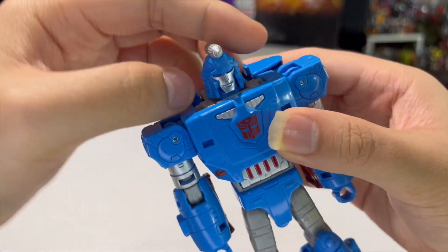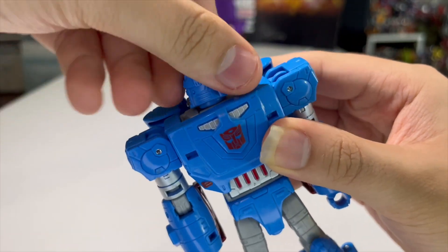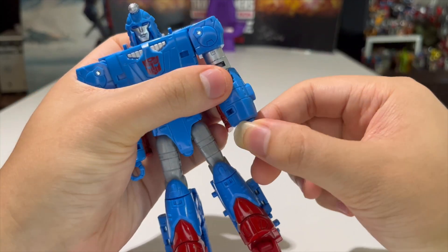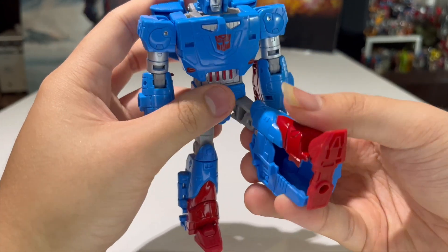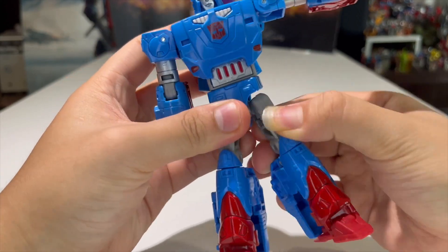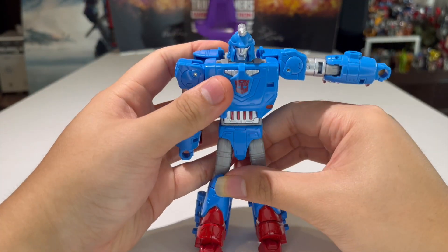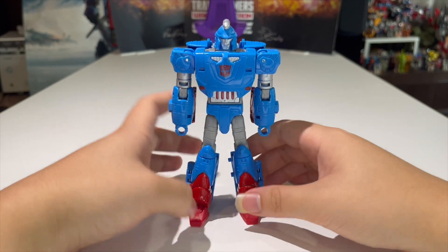As far as the articulation goes — the head is on a ball joint, so he can rotate a full 360, though he can't look up and down. The shoulders can rotate a full 360, he can move in and out, bicep swivel, elbow joint — 90 degrees of bend. Nothing at the wrist unfortunately. He has a waist rotation, the legs can move up that far and back, he can do the full splits. He has a little bit of a thigh swivel and a knee joint — about 90 degrees of bend. The feet can move up due to transformation and there is some ankle tilt, so he is pretty poseable.